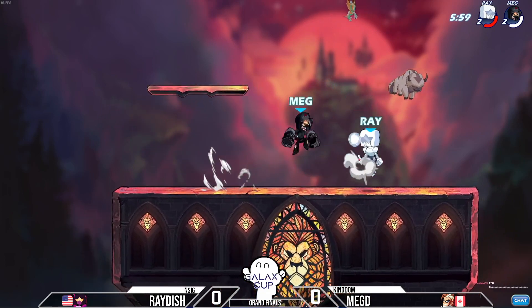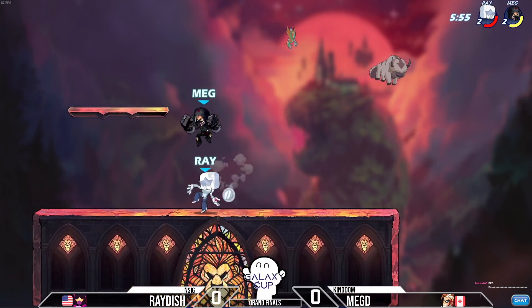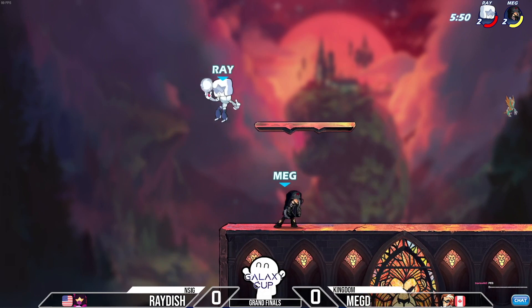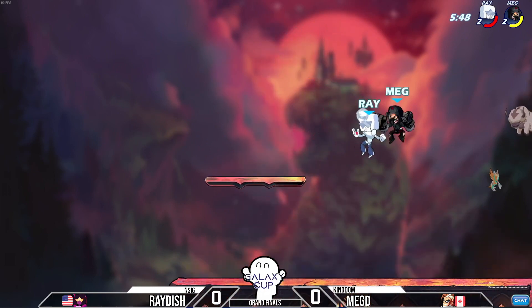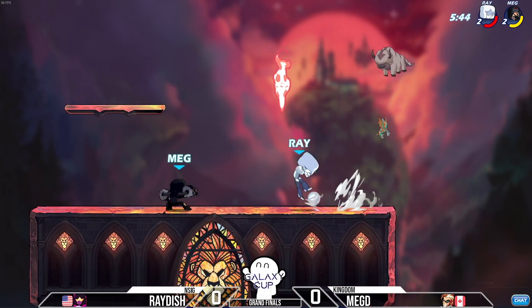Raiders is gonna have to figure out a way to break Megdi's incredibly strong neutral because he's almost into the red. It'll only take maybe one or two moves to send him into the red. There it is — that sider is gonna put him into the red, so he's really into a KO percentage. Raiders is trying to claw his way back with this orb.